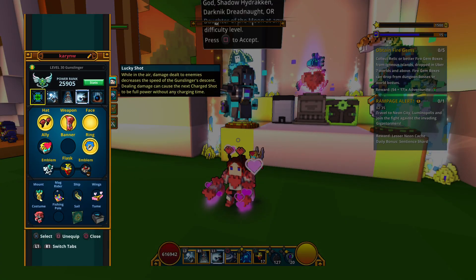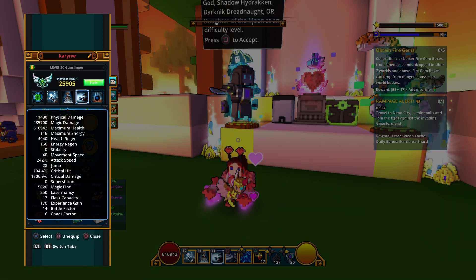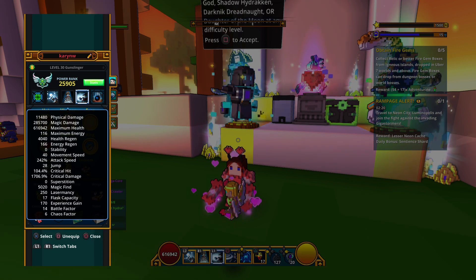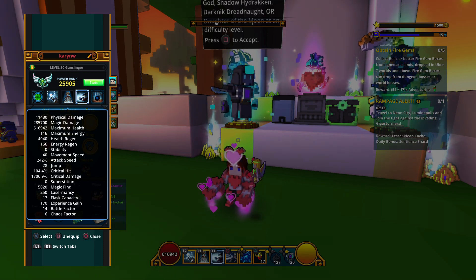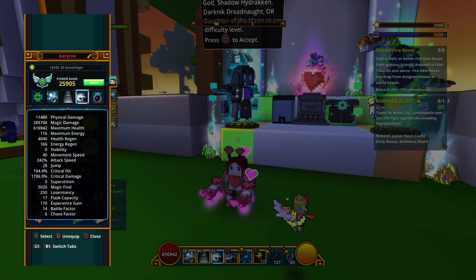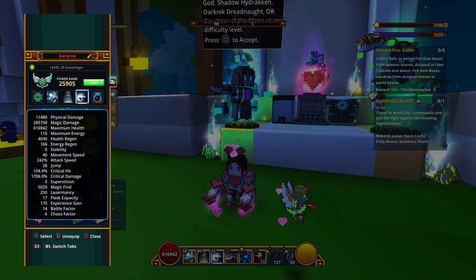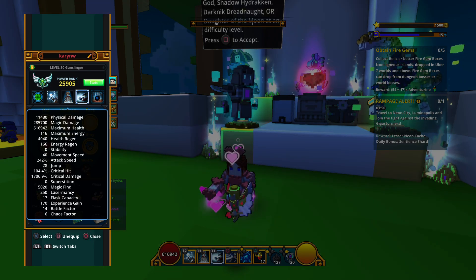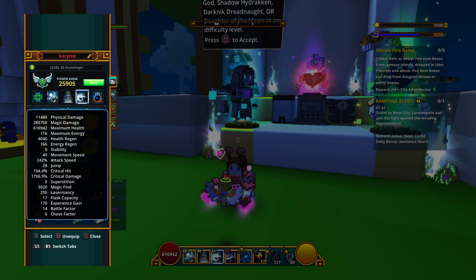Looking at my stats now: my magic damage is 285,700 — up from 266,654, so that's nearly a 20,000 increase. My max health is now 616,942, up from about 531,000. My jump went from 23 to 28. My critical hit went from 94.4% to 104.4%, an increase of 10%. And my critical damage went from 1,606.9% to 1,706.9%, an increase of 100%.